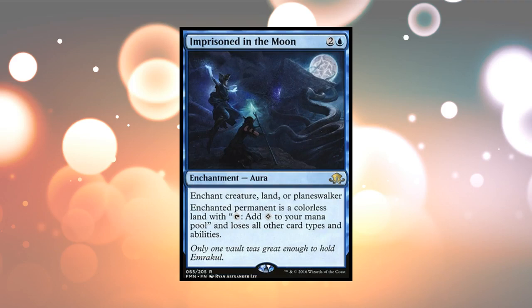And here we have Imprisoned in the Moon, an Enchantment Aura. You can enchant a creature, a land, or a Planeswalker. The enchanted permanent is a colorless land with some other stuff — it loses all other card types and abilities. So this is a way to nerf somebody else's dangerous thing, especially Planeswalkers. There aren't a lot of ways to deal with those.